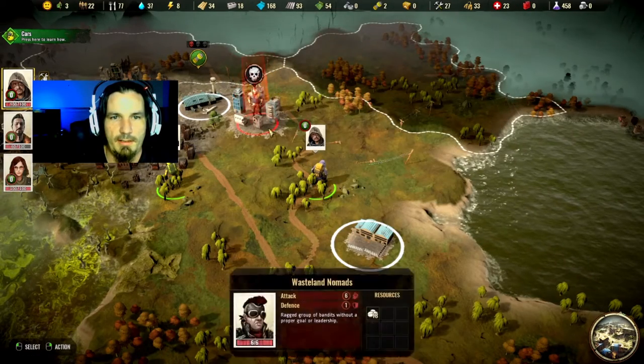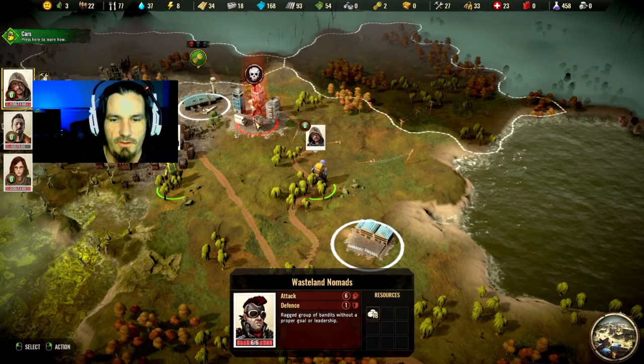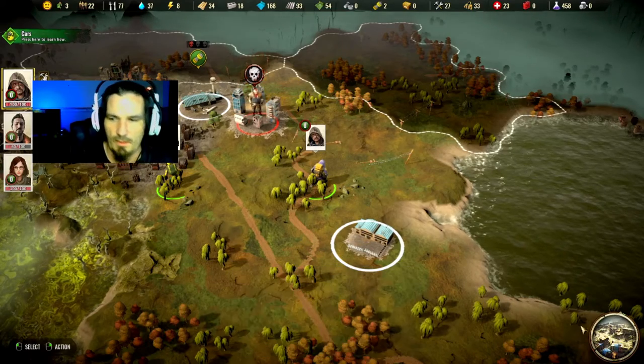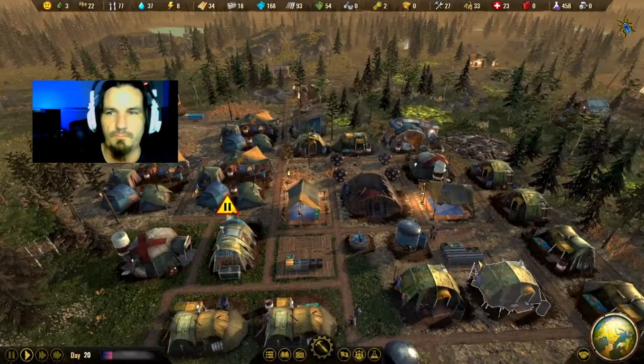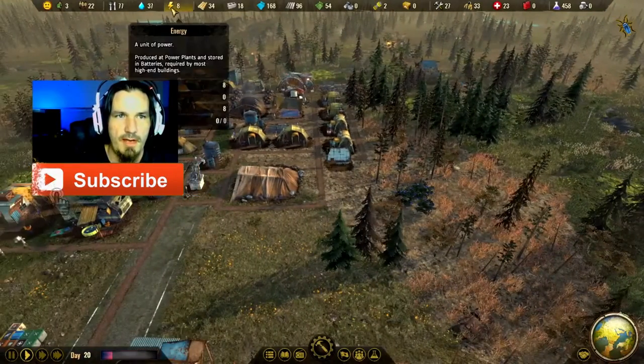There's bandits over here - level six defense one. They have pills! They have pills, alright. So we have eight energy.